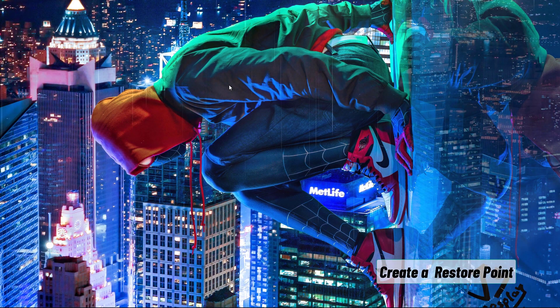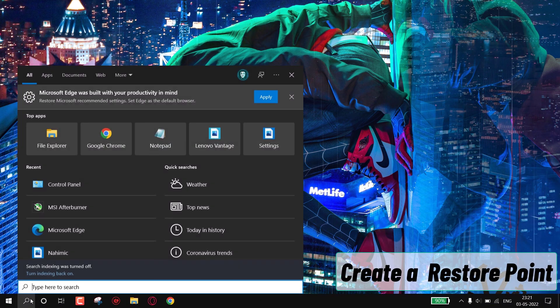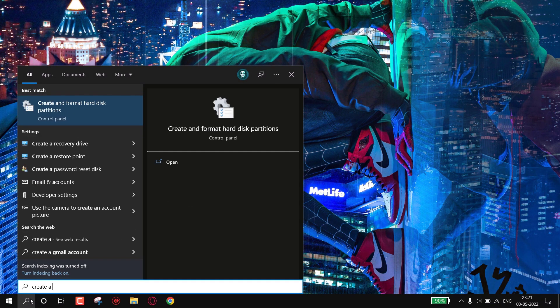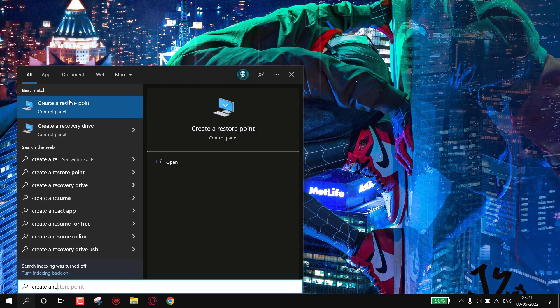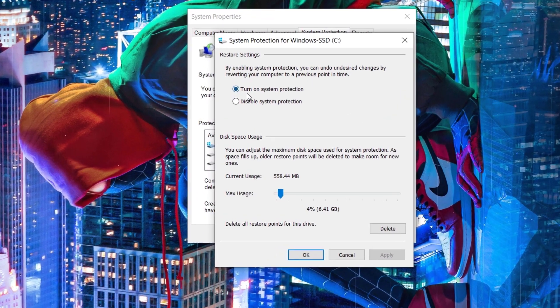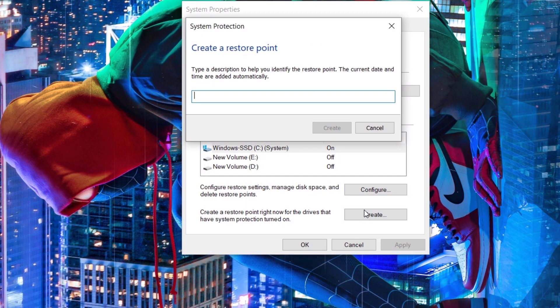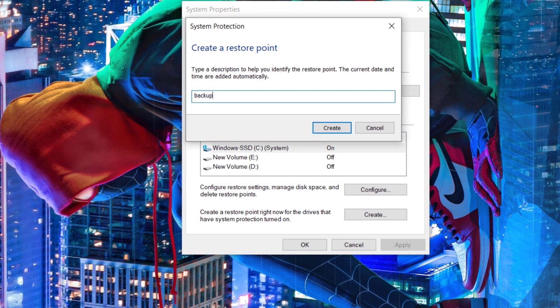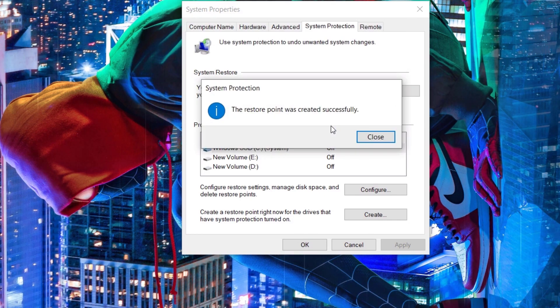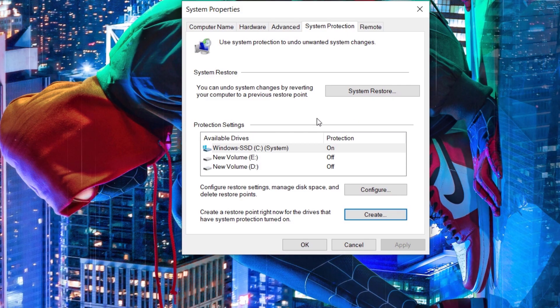As always, create a restore point so if anything goes wrong we can revert. Go to search and type 'create a restore point', simply open it. Now select C Drive and click on Configure. Make sure system protection is turned on, hit Apply and then OK. Now click on Create, name it whatever you wish, then click Create. It will take a few seconds.